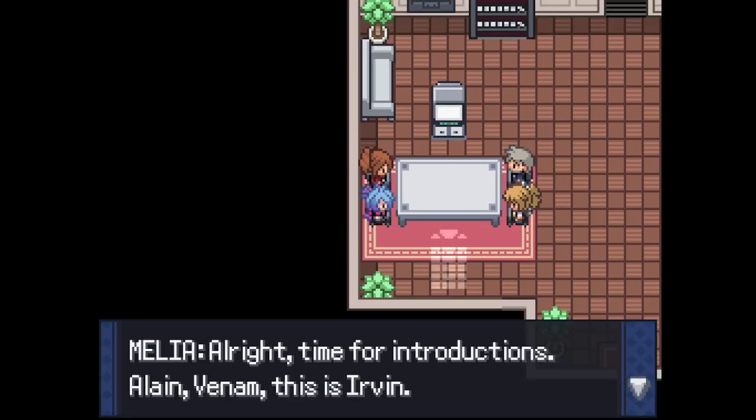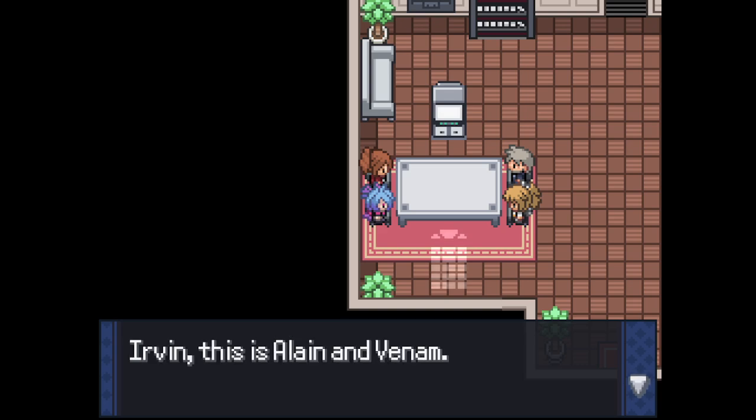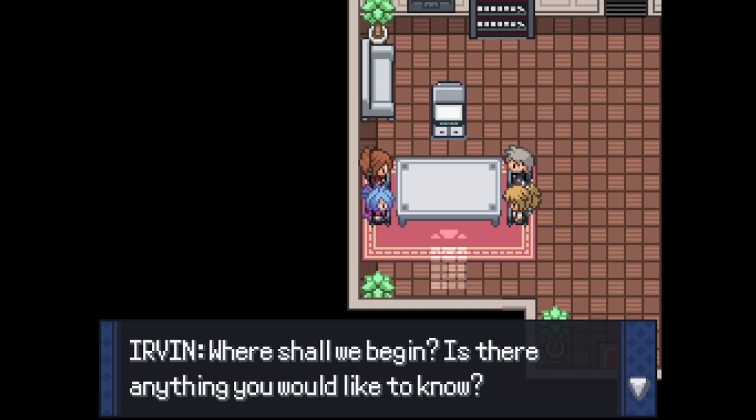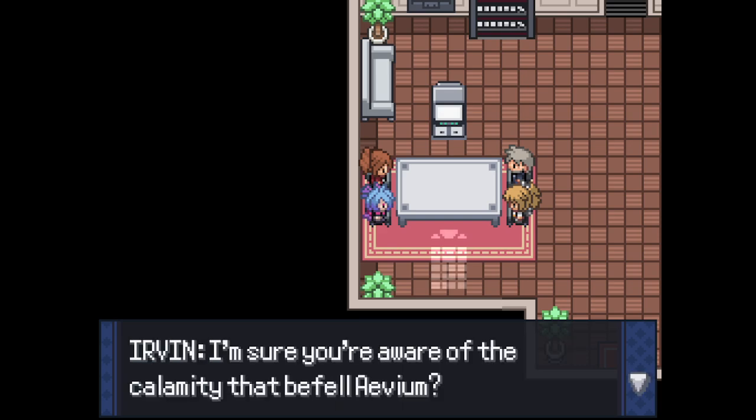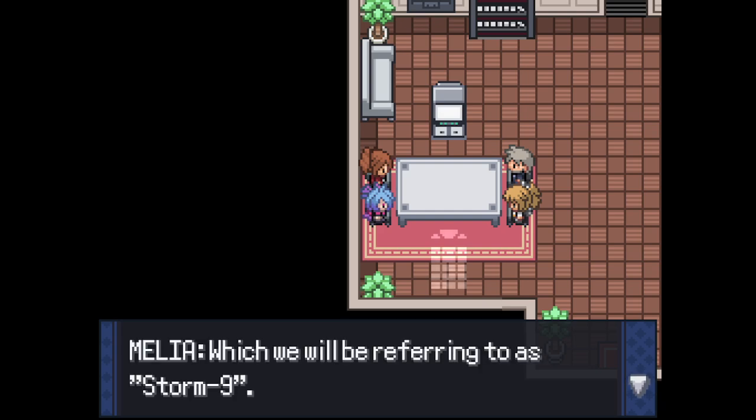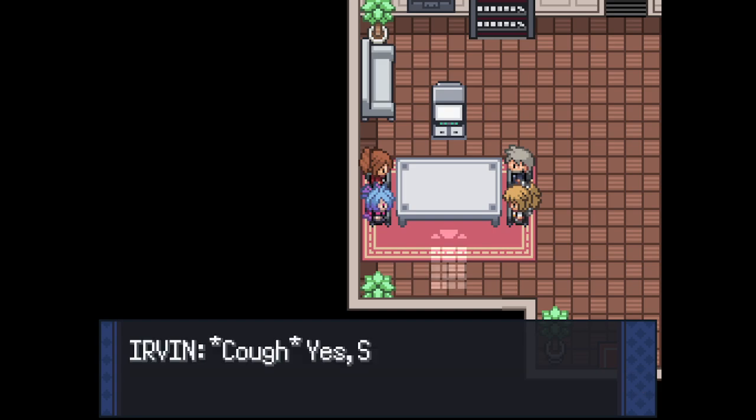Enough rambling - time for introductions. Elan, Venom, this is Ervin. Ervin, this is Elan and Venom - a pleasure to meet you all. 'Hey, where shall we begin? Is there anything you'd like to know?' 'I'm kind of confused with this whole situation. Why are you all here?' 'I'm sure you are aware of the calamity that befell Avium, which we will be referring to as Storm 9.'